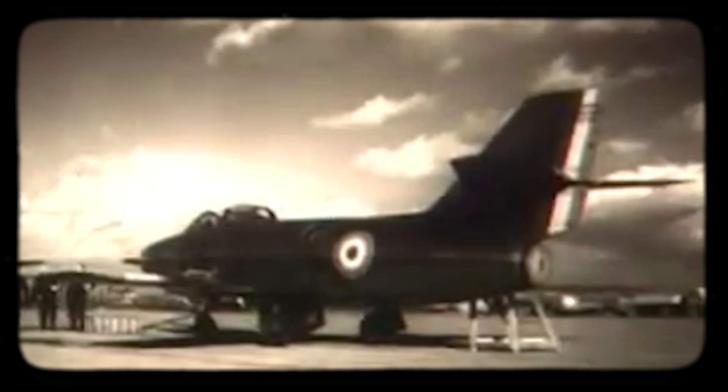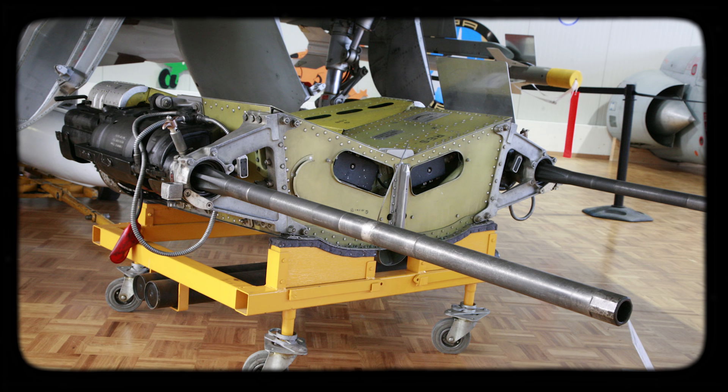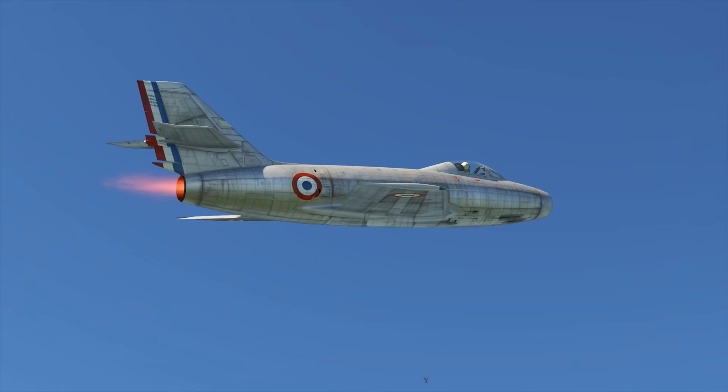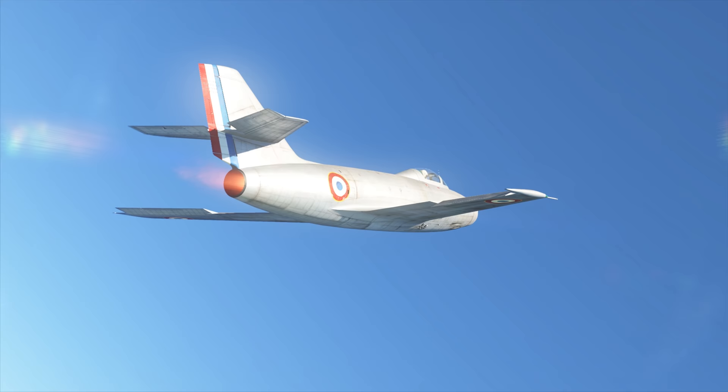They literally went all in, upgrading and modifying their ATAR-101. But while they were figuring out the secrets of an afterburner, Dassault's team churned out yet another version of the plane — the Mystère 2B — which traded the four 20mm guns for two 30mm DEFA cannons. Around this time, French engine makers finally finished working out the kinks of the ATAR-101F, and thus the Mystère 2C was born.